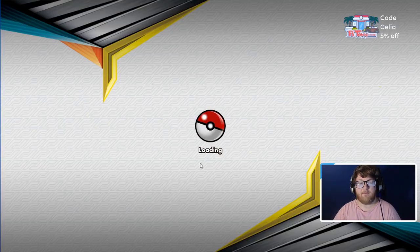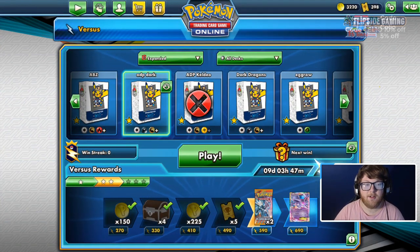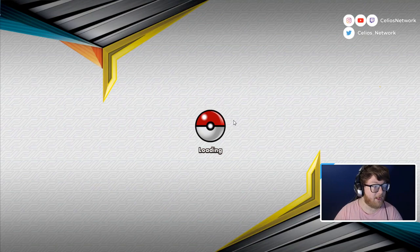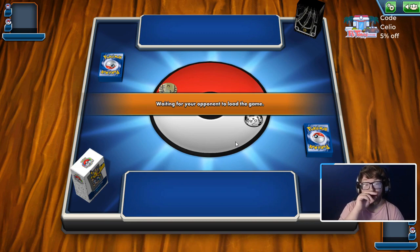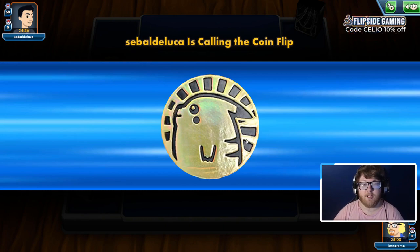That matchup is definitely winnable if we got a turn one Altered Creation, which we were not able to do that game. By the time we got ADP going we had to use Ultimate Ray to take a knockout — if we had attacked with Altered Creation there it just would not have been good enough, because they would have gotten rid of our Double Dragon Energy right away before we even got a chance to attack with Ultimate Ray.